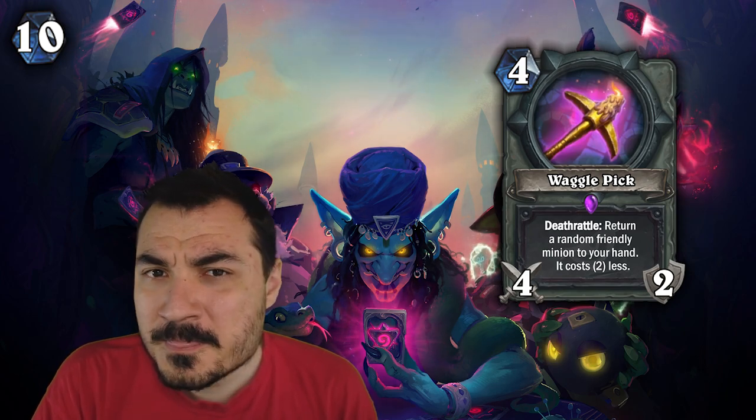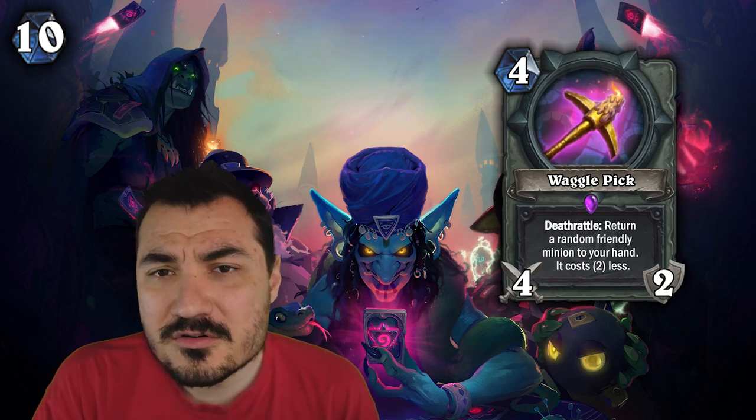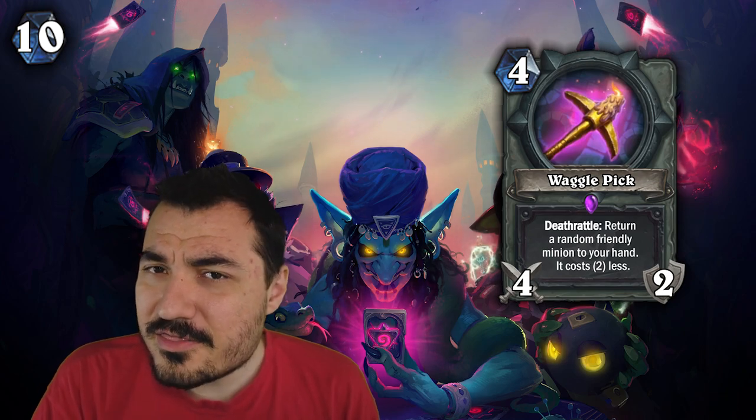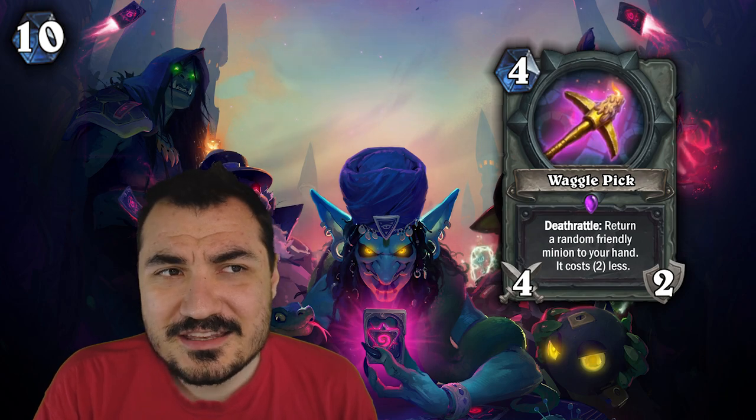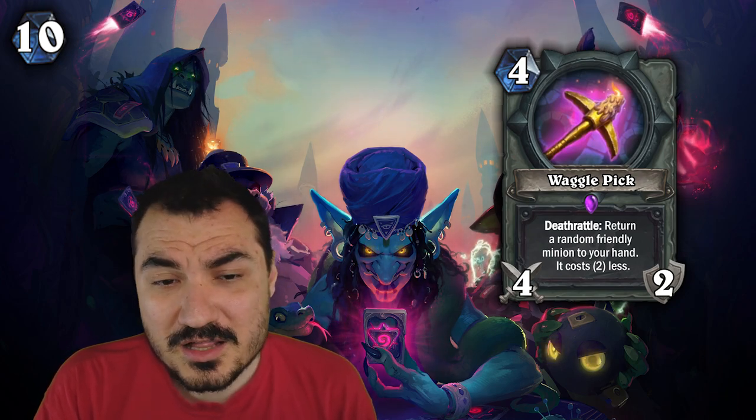Tempo Rogue is one of the best decks right now, and there's a lot of B-tier rogue decks that are tier two, tier three, climbing from time to time, and of course those decks have Wagglepick as well. Solid craft.